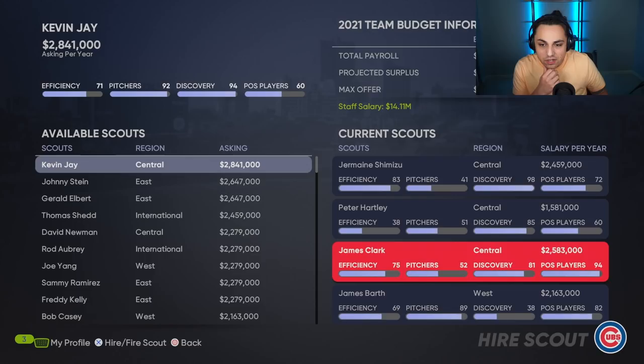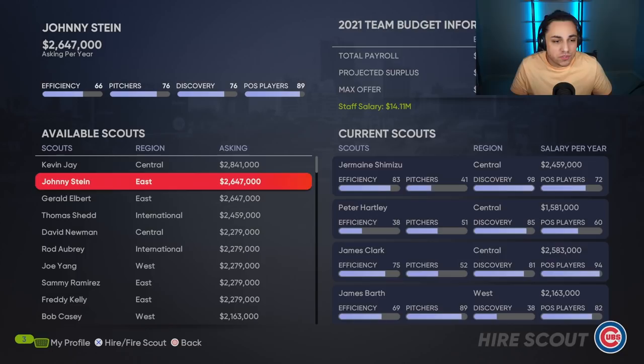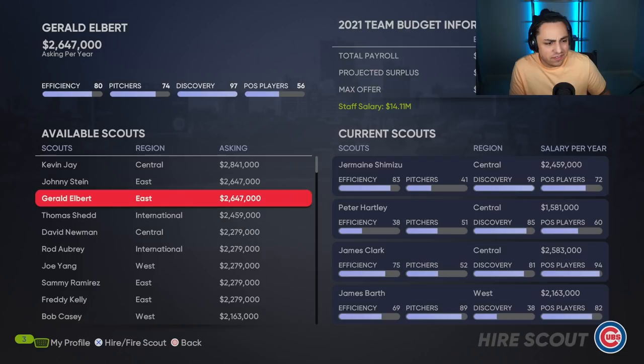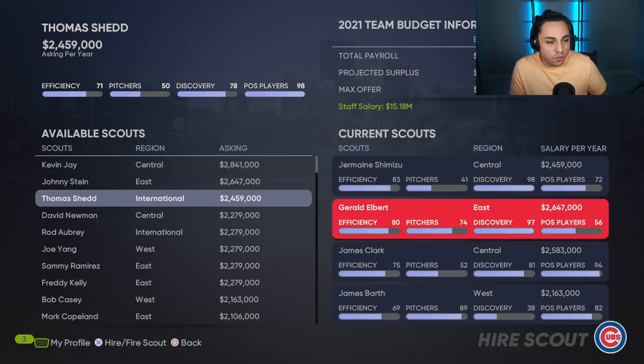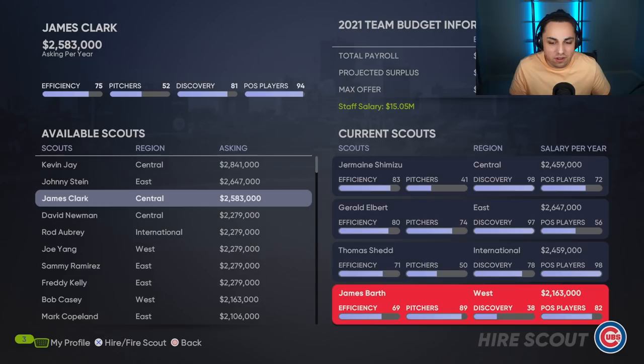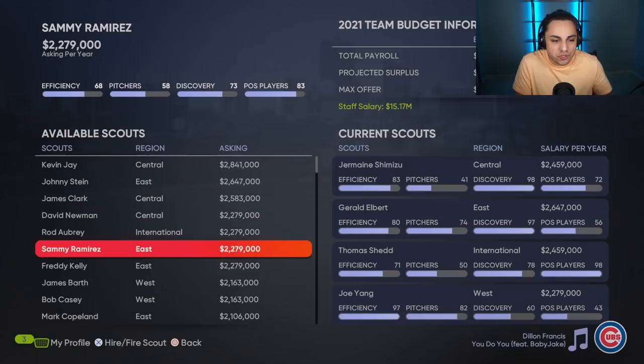Picking between my central scouts, I might actually pick James Clark, but they're about the same — I'll go with Shimizu because he's got better discovery. I need an international and an east scout right off the rip. For my east scout I'll go with Albert over Hartley. For international I'll go with James Shed over Clark. And for the west scout, I'll keep the current one for now — discovery is low but he has okay efficiency.